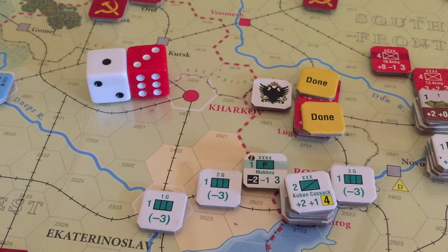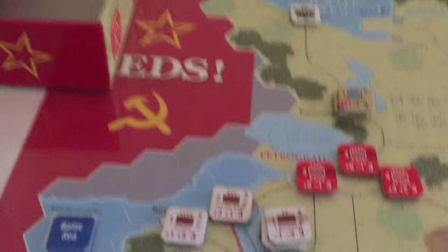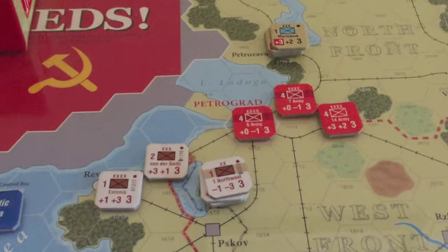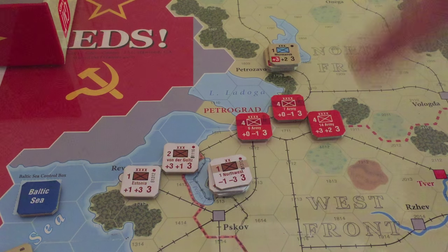Field Staff — which I think is going to be the North. We should probably try to finish up and attack these suckers, especially because now they don't have the benefit of that Baltic unit helping them out anymore. I think that's exactly what we're going to do. I'm going to Field Staff and activate the West Front.